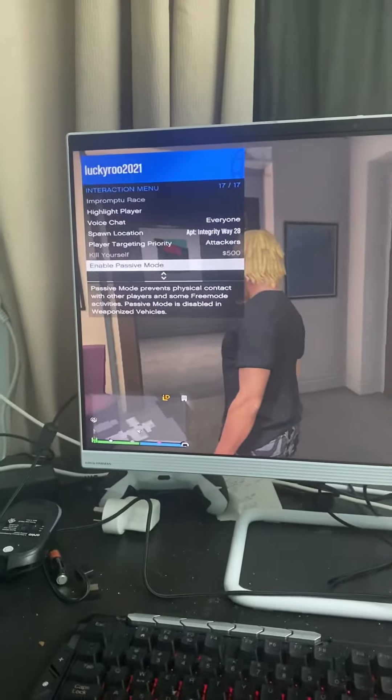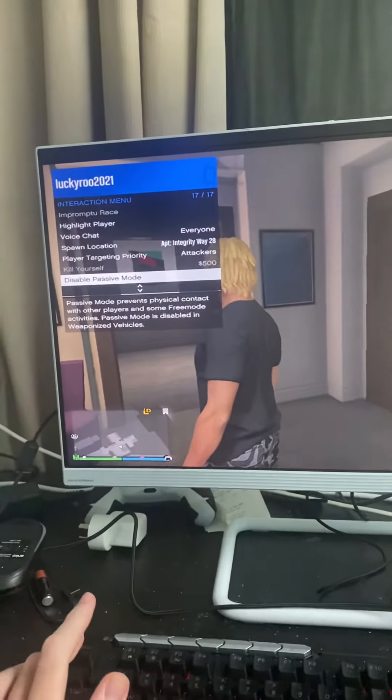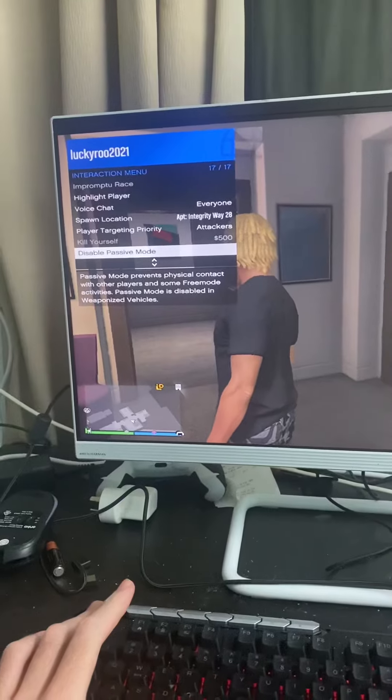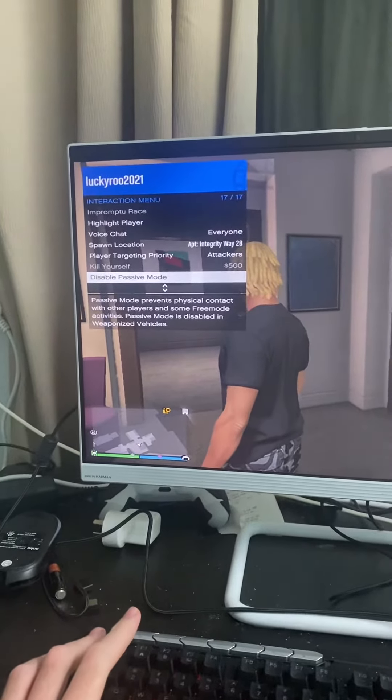And boom, you're in passive mode. Press Enter twice to disable passive mode, but once you exit passive mode you've got to wait four minutes.